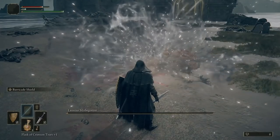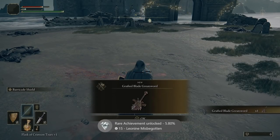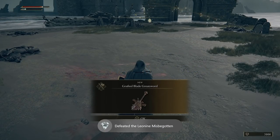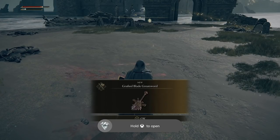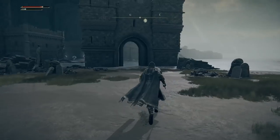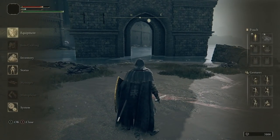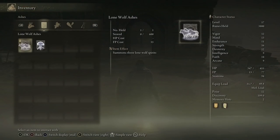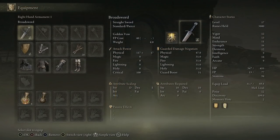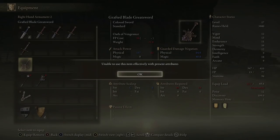I've done him — I've managed to defeat him. Grafted Blade Greatsword! A bit of spam with the barricade shield and yeah, that is it. After successfully taking down that boss, if we go to our equipment — not inventory, equipment — we go to the second hand. I cannot use it at the moment, but I've got it there ready for when I can. The grafted blade greatsword.